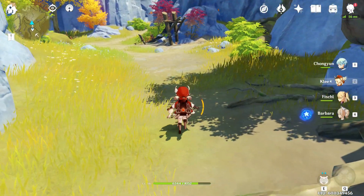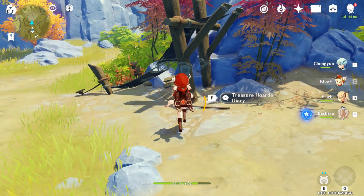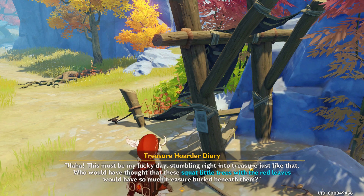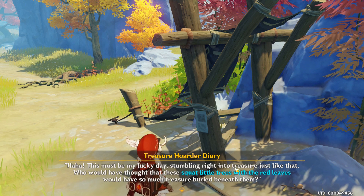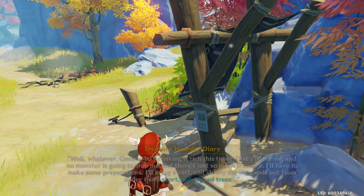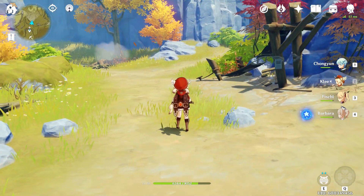Once you reach here, you'll come straight to this poster — you don't have to, but I'm gonna go ahead and show you guys. Once you get to this poster it's gonna basically tell you there will be red leaves, and you're gonna go up to the red leaves to show you where the treasure is, and you're gonna dig there.